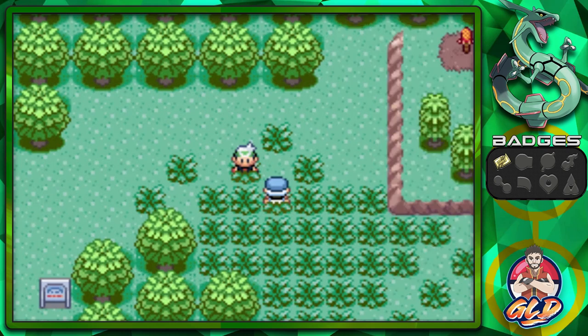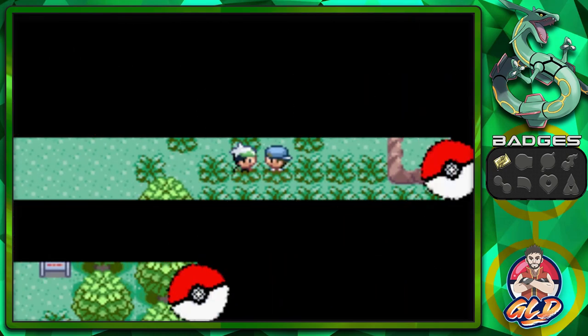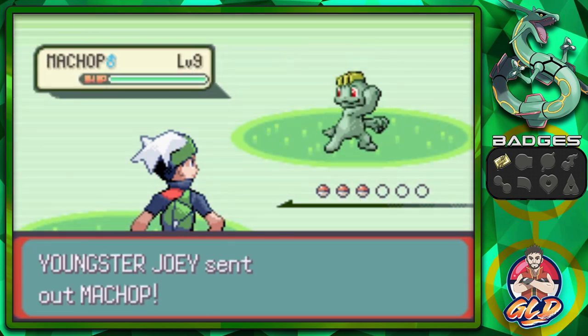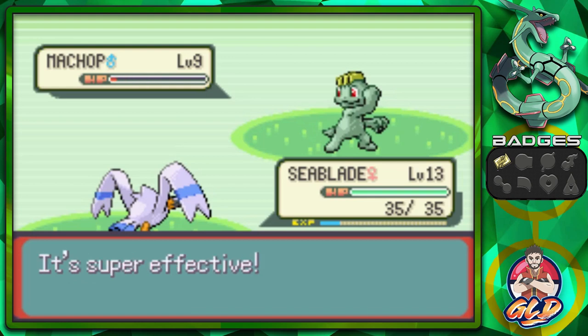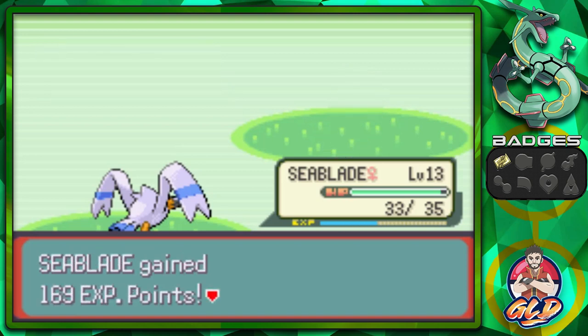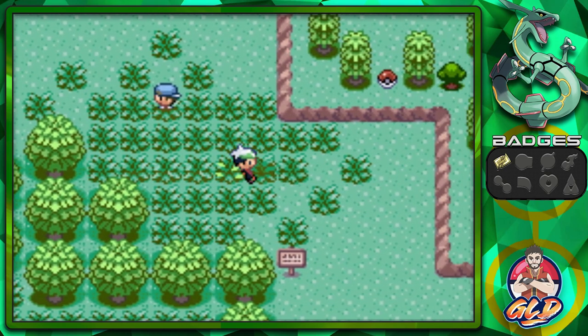Let's start off with C-Blade and take on this trainer. He says 'My Pokemon rule, check them out!' We'll speed up most battles since Youngster Joey doesn't really matter to us. Oh, it's a Machop — let's not speed this one up. Wing Attack! Look at that, Wing Attack lands perfectly. C-Blade takes the win. I bet you guys aren't angry about this Pokemon now!